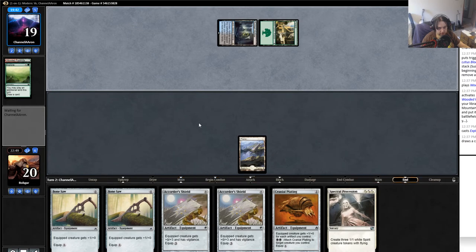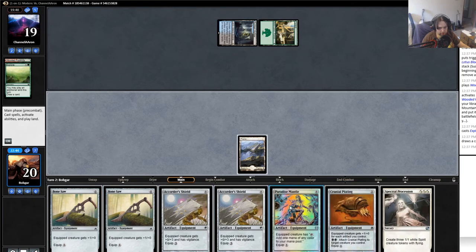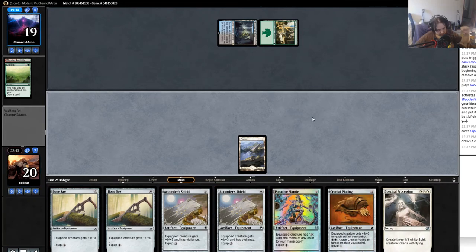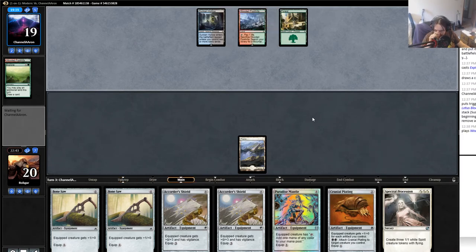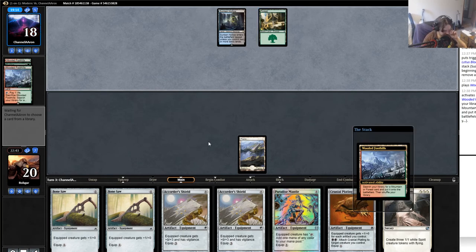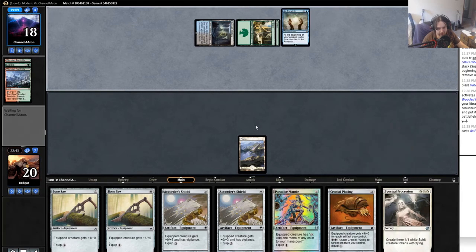He plays an Explore, draws a card but doesn't get a land. One, two, three, four, five, six, seven - well, don't have to start discarding until next turn, so that's the bright side. I would just play an artifact. Even with all my practice I don't think I've ever fizzled this hard. I have kept a seven that looked a little similar to this and it did fizzle, but I don't think I've ever fizzled at six like this with a land and a threat. I put in Spectral Possession a little late; usually you have at least a two-drop threat.